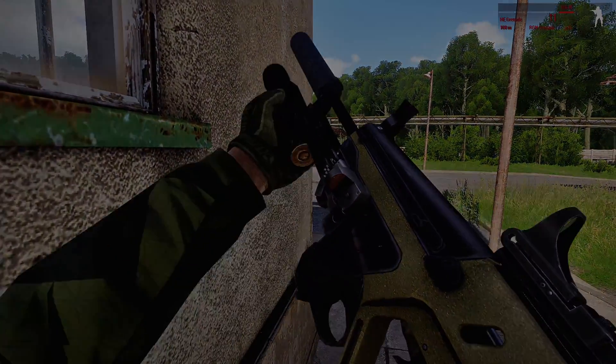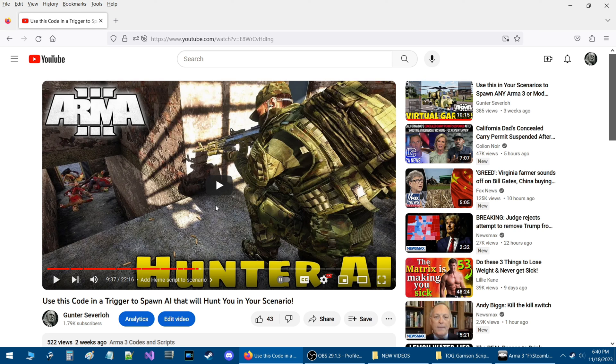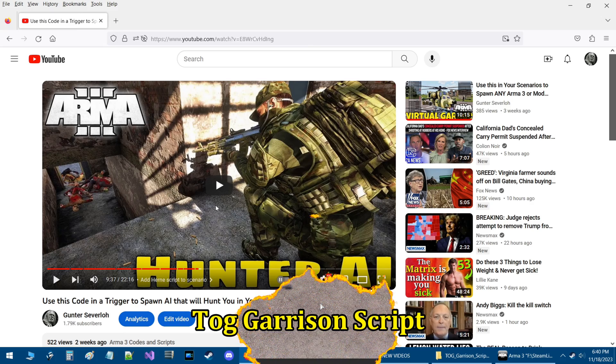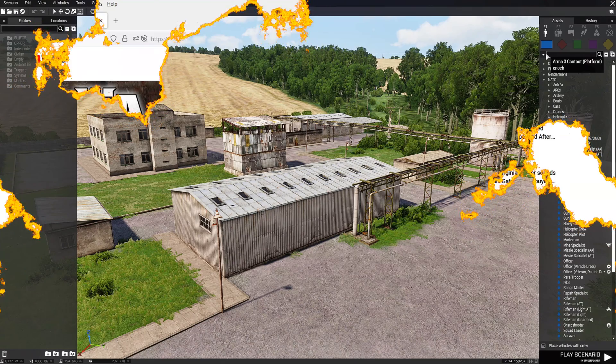In my previous video you can spawn AI through a trigger that will hunt you using the Hearn Hunter AI script. In today's video I will show you a similar method where you can spawn AI through a trigger that will garrison a building or buildings using the TOG garrison script. We're gonna start off by building a little mission.